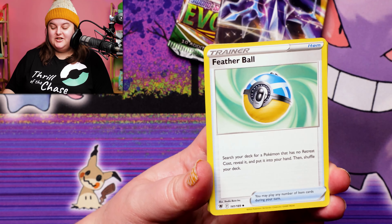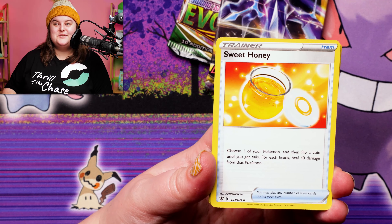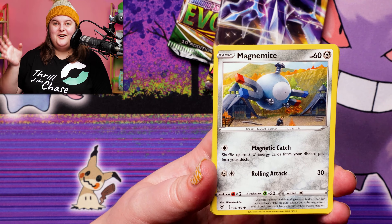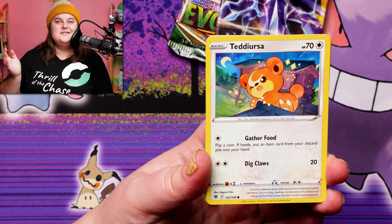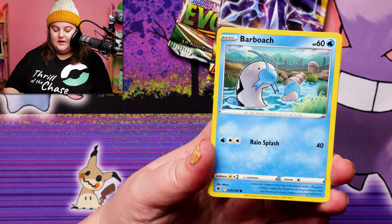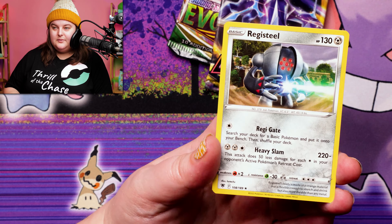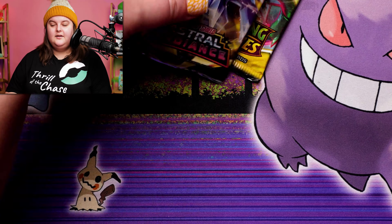If you guys are interested to know what we have right now in the store, you can check out one of our shorts from a week or so ago with all of the options — let us know what you'd like to see. Sneasel, Mistrevious, Barbash, Golduck, and a Registeel.